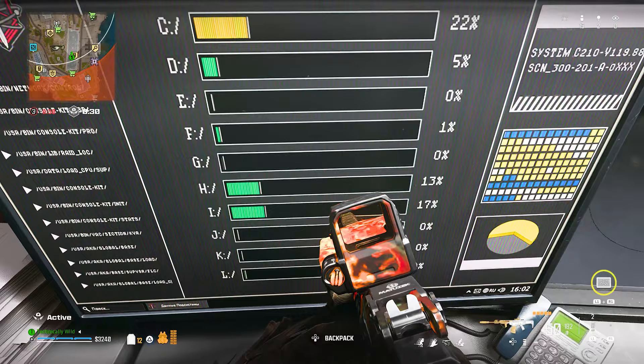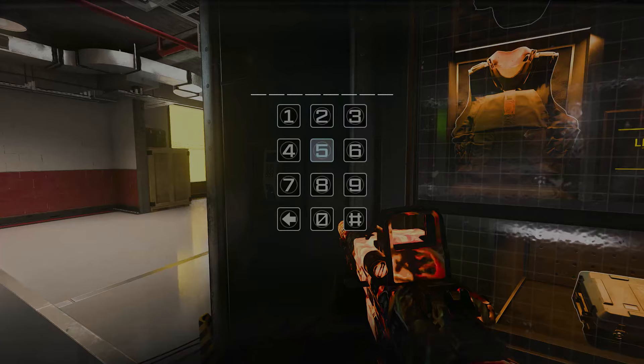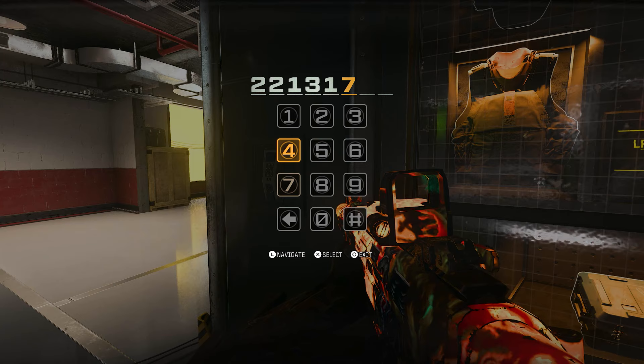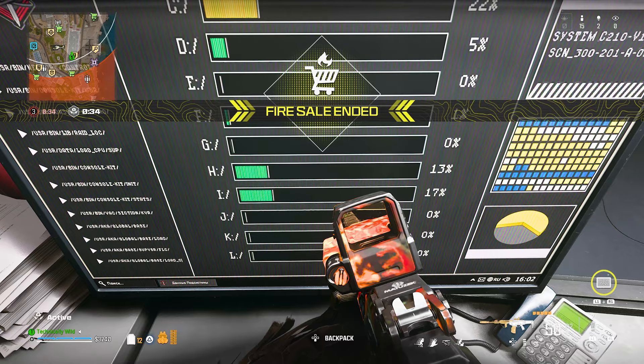Just across from the glass case is going to be a computer with a bunch of percent values on it. Each of these values is going to be next to what seems like a progression bar. These numbers are going to correlate to a code that you'll have to put in just to the left of this weapons case. The order the numbers must be input correlates to how big those bars are, going from the largest bar to the smallest bar. It took me longer than it should have to figure out this puzzle because it's hard to tell which bar is bigger than the other.